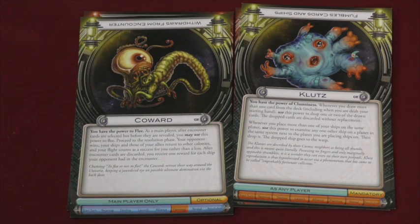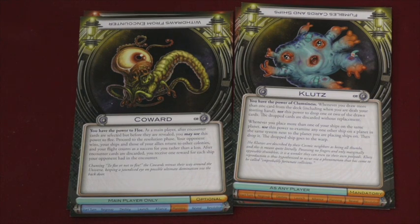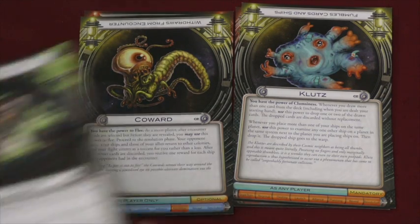The Coward can run away — your opponent automatically wins, but your ships don't die, and your flight counts as a success rather than a loss. So that's pretty interesting — you get points for running. I like the idea of the Coward; it's a fun one to play.